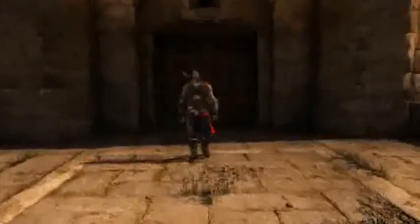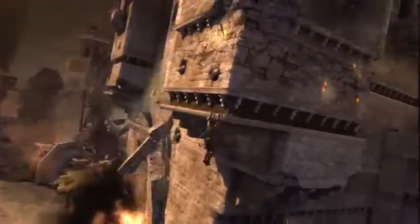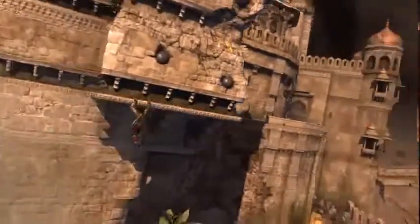Prince of Persia: The Forgotten Sands is a chunk of the Prince's life where we don't know what happened to him. In between Sands of Time and Warrior Within there's a gap of seven years. So we're using this space to reintroduce the Prince as he was from Sands of Time. We're going back to the roots.